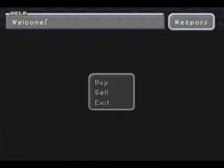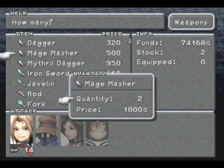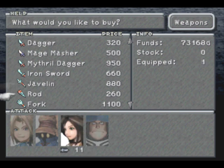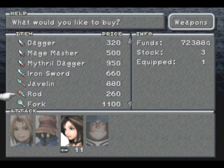So let's put some of that money to use now. I want to buy a couple extra mage mashers for synthesizing some new stuff — new weapons for Zidane. I want to get three more rods to synthesize some coral rings later in the game.